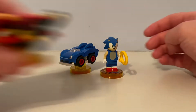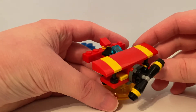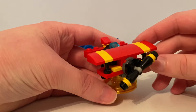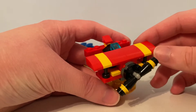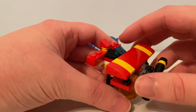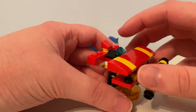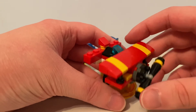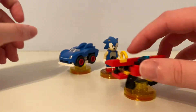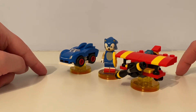And here is the Tornado — it's Tails's airplane. You can see it has propellers and wings, a blue windscreen, and a tail. I remove these pieces so I can place the Tails minifigure in. They're built on these yellow transparent action discs where you can interact these builds while playing the game.